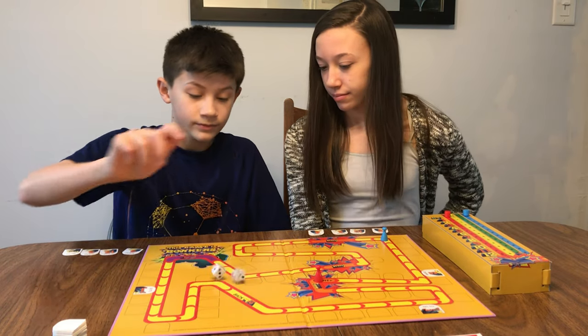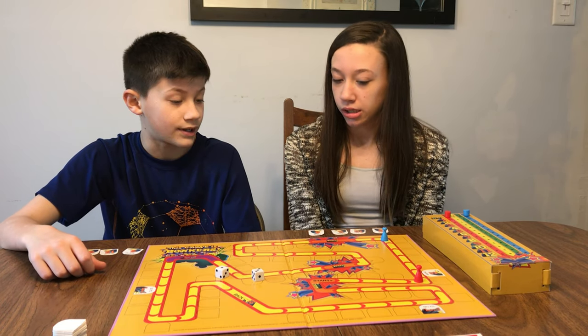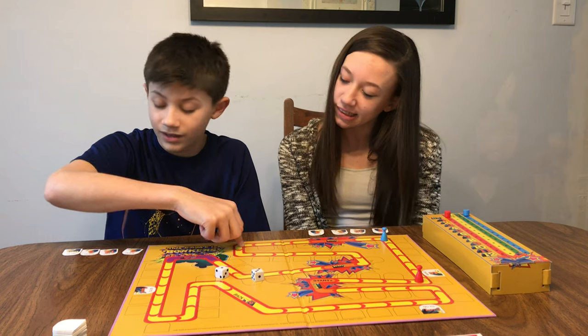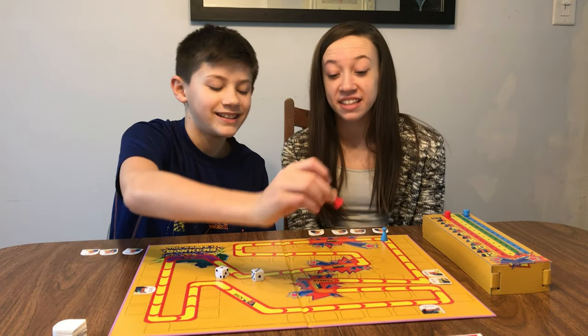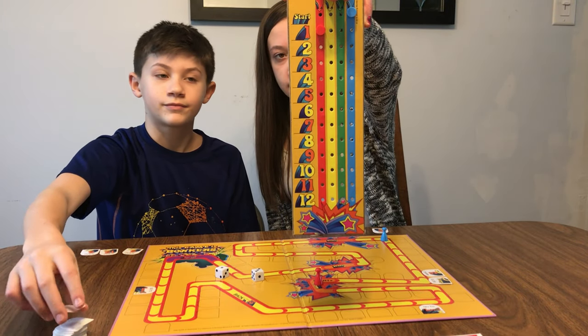I'm going to roll — I got a 4, so 1, 2, 3, 4. I'm just going to go to start. So he goes all the way around this crazy wacky board, and then I score. You just lift the peg up and I'm at 1 now. So the score is 1 to 0. And then I just pick one of these cards up.